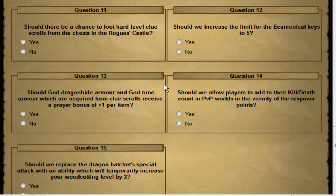Should there be a chance to loot hard clue scrolls from the chest in Rogues' Castle? Through the last update they nerfed the rogue chests — they made it so you couldn't lure the rogues, which basically meant low levels couldn't loot them effectively. I don't see any reason not to add clue scrolls there. No one's going to get third age from a clue, but I don't see any balance issue with it, so I'm totally okay with that.